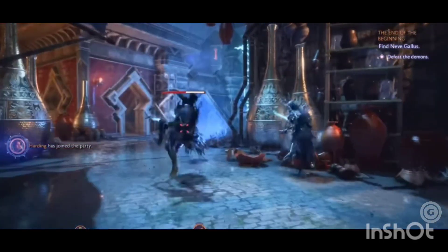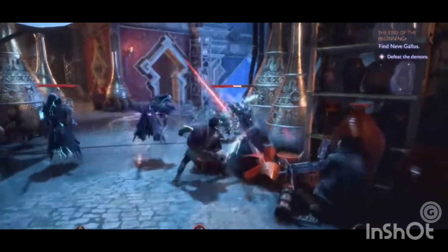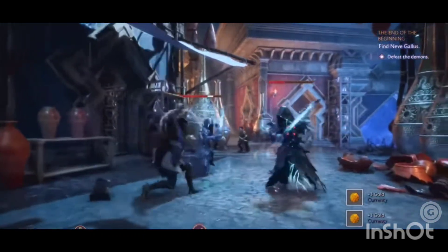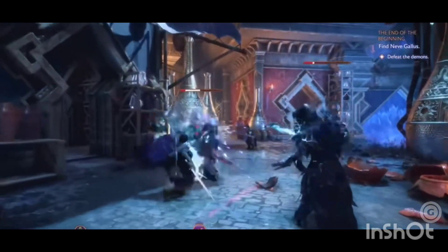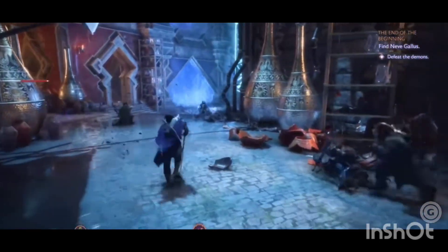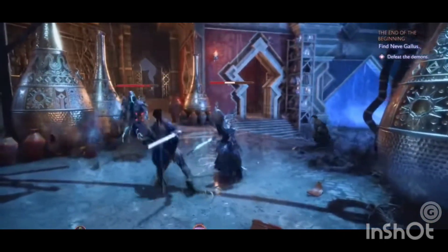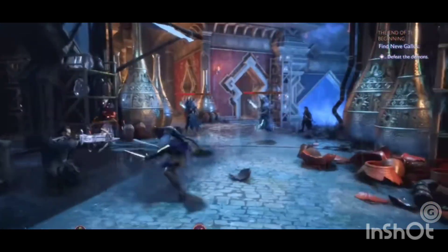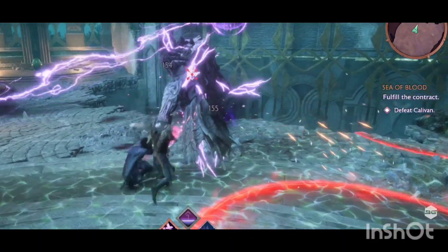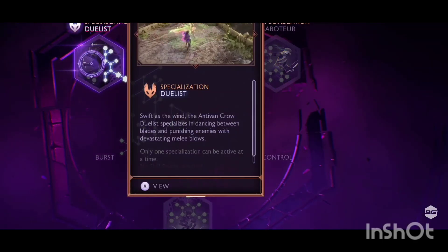Now we're going to talk about the rogue — our DPS characters. The rogue has two daggers and a longbow. They can get in and out of combat, they parry, they dodge, they debilitate. The rogues are not just one-dimensional characters like they were in Inquisition. There are three specializations: the Saboteur, connected to the Lords of Fortune; the Duelist, connected to the Antivan Crows; and the Veil Ranger, connected to the Veil Jumpers.